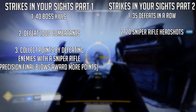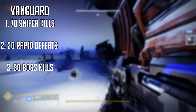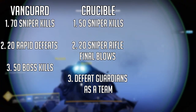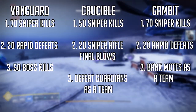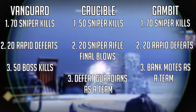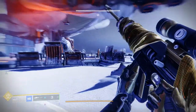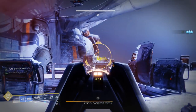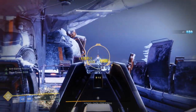After that you get the gun itself. If you want the ornaments, for Vanguard you need 70 sniper rifle kills, 20 sniper rifle rapid defeats, and 50 boss kills. For the Crucible ornaments you need 50 sniper rifle kills, 20 sniper rifle headshots, and defeating Guardians as a team. For Gambit it's 70 sniper rifle kills, 20 sniper rifle rapid defeats — basically defeat enemies as fast as you can — and you have to bank motes as a team. Honestly all the ornaments were pretty simple; I got this weapon and the ornaments almost immediately.